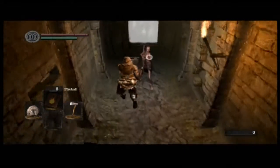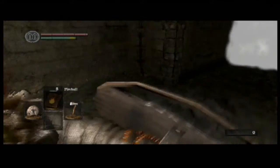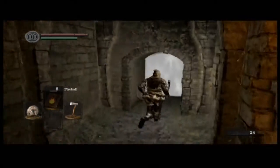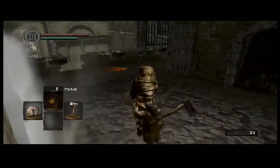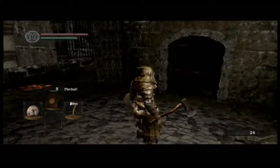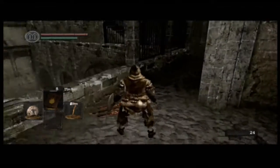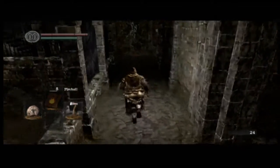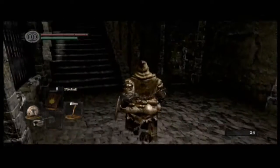My tactic for killing everything in this game is to get behind it and backstab it. That is the absolute number one way to kill things. It does critical hit damage, which is basically double your weapon damage, and along with that it also gives you the ability to be invincible for a short period of time — it has a short invincibility.